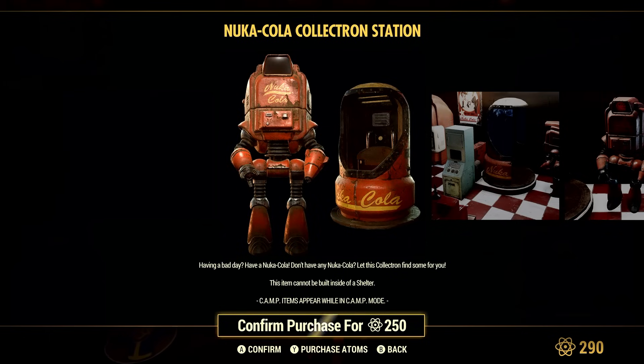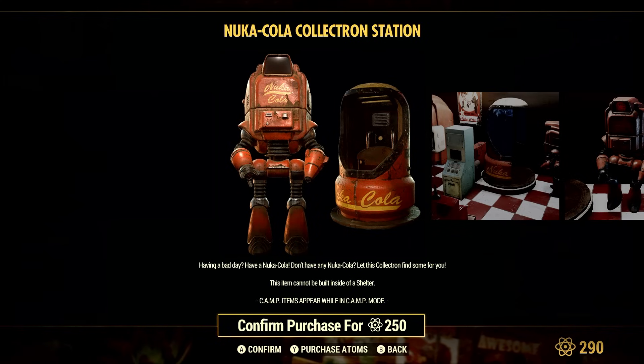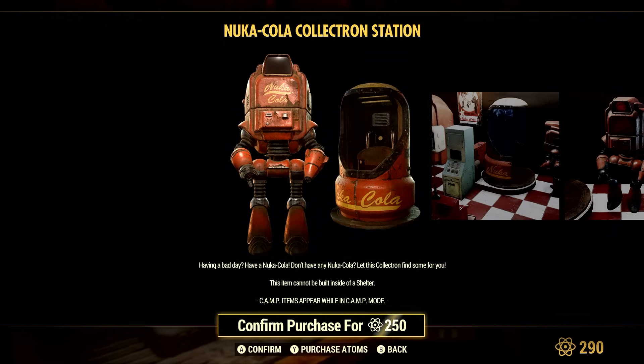The thing is, you can't buy Nuka Cola Cranberries and you can't make them either. The only way you can get them is to go out hunting for them, and they are in crazy spots. Everybody in the world can pick up these cranberry Nuka Colas, and once they're gone in that world, they're gone. So you have to be there and get it when it's there.